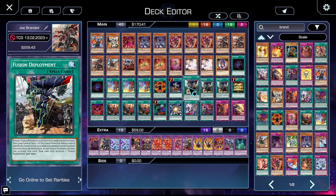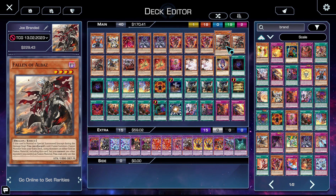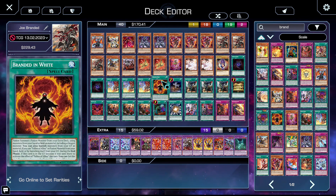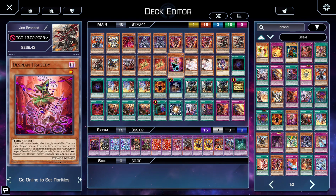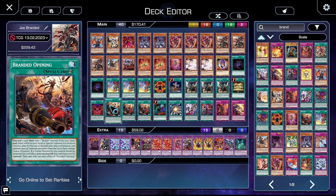Three copies of Fusion Deployment — it's fantastic. You just summon a material from a fusion monster in your deck by revealing that fusion monster to your opponent. Most of the time you're grabbing Cartesia, but occasionally you can grab Dark Magician or Albaz. One copy of Gold Sarcophagus as an extra copy of Foolish Burial for things like Mercurior or Tragedy — it's just kind of worse Foolish Burial in this deck. One copy of Branded in Red so we can make Guardian Chimera on our opponent's turn.